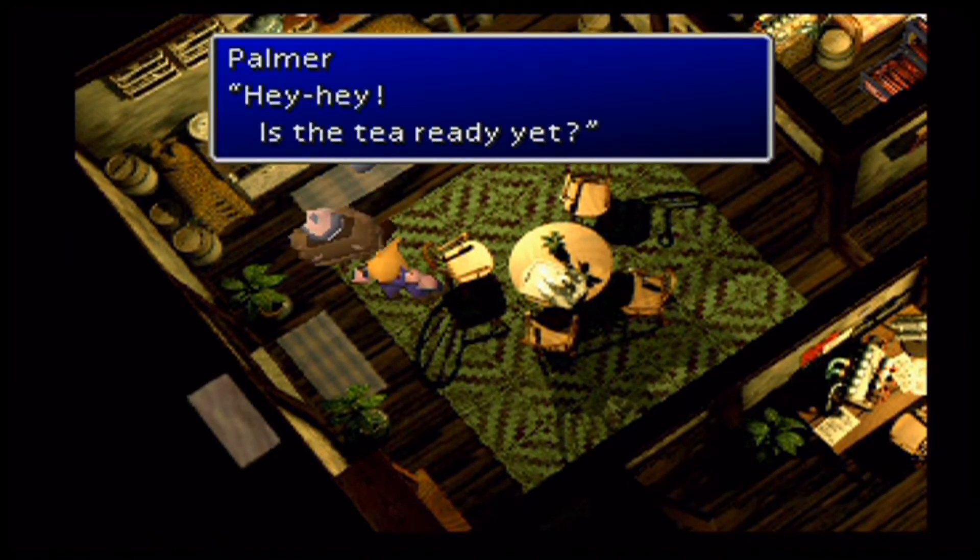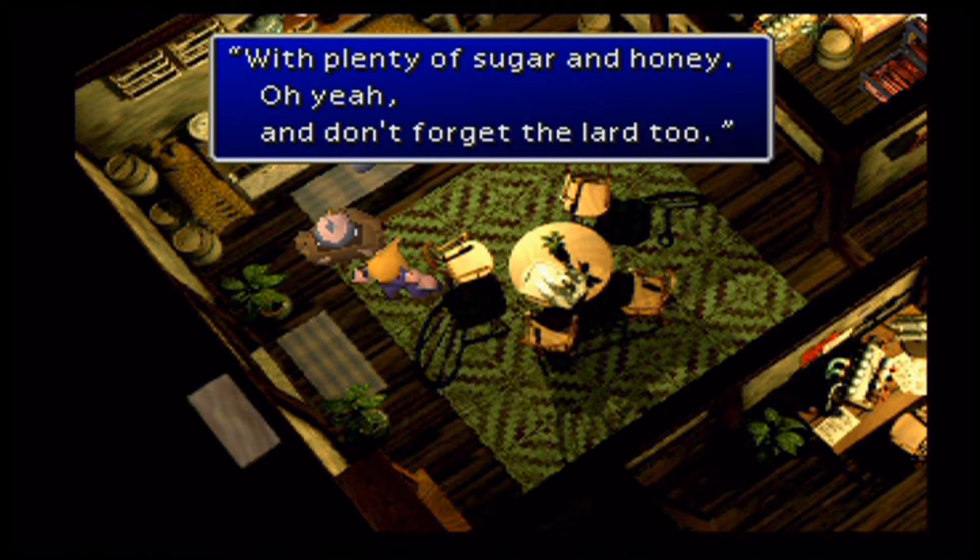This guy is a freaking silly asshole. Death Blow — he just spins his gun even more. Big Guard — alright. So Palmer has a Mako Gun which uses ice, fire, and lightning. That's why we gave Barret the Fire Ring and Fire Elemental for defensive purposes.